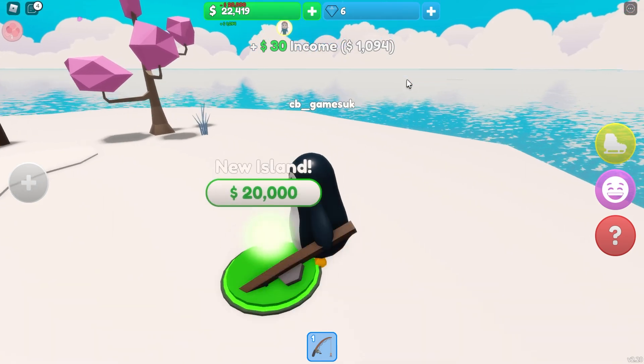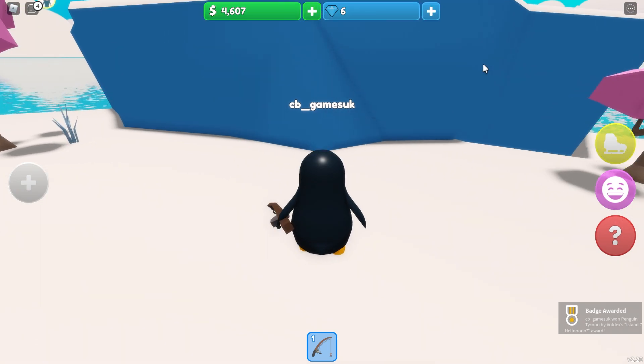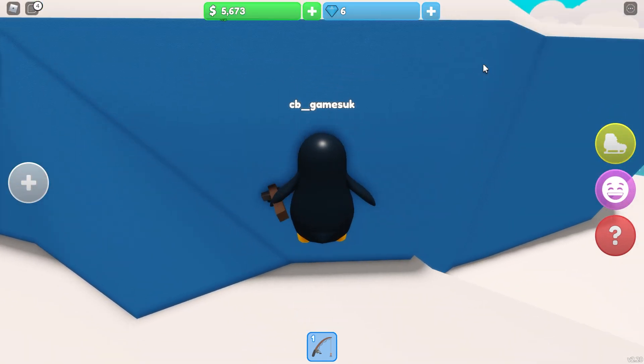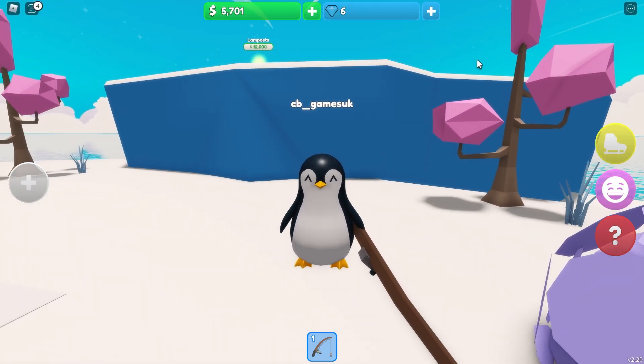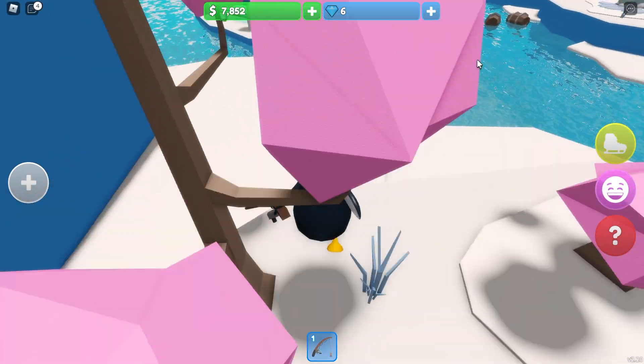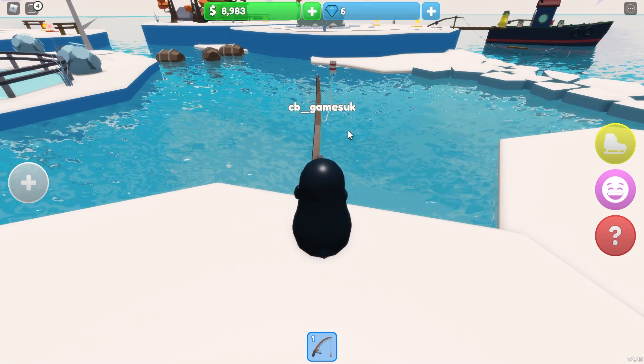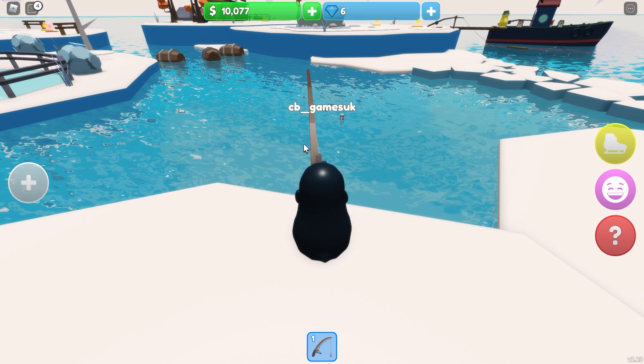Let's get the island - here we go, there's my island! And I need some stairs - can I get up there without the stairs? No. I can see what's up there - oh it looks expensive. I'm going to need some more money, so I'm going to fish up to $40,000, and then that will give me a good start on my new island.